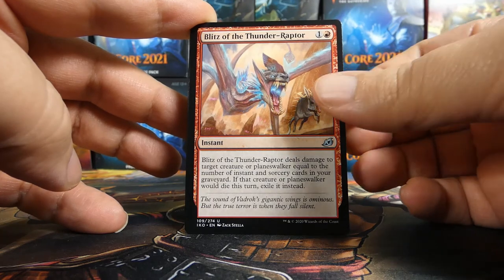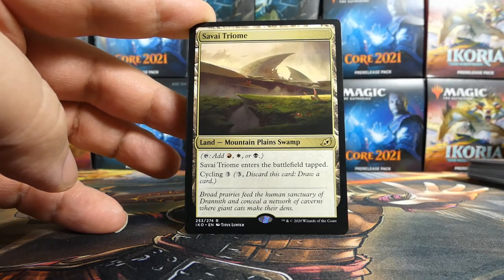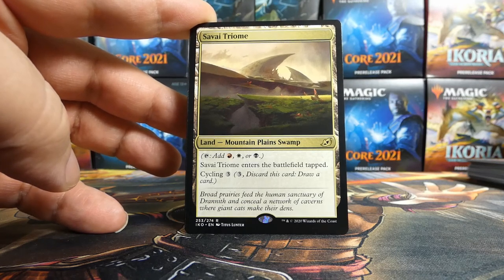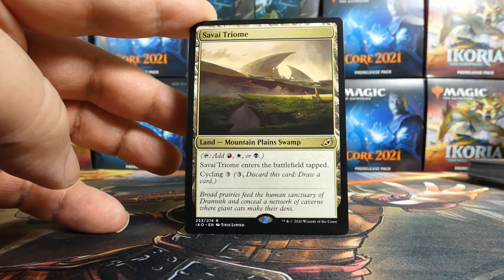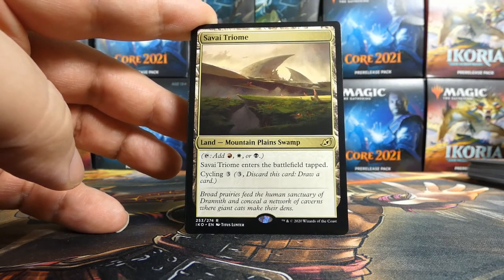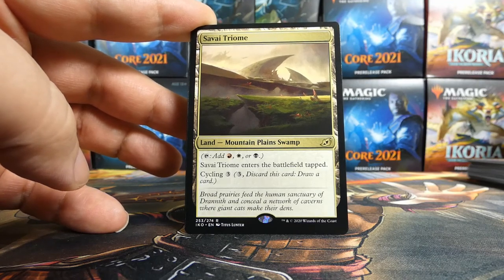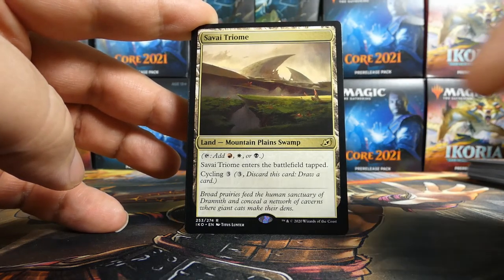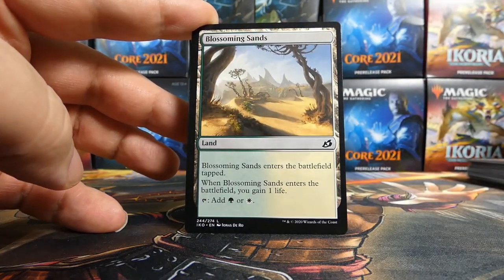My next rare or mythic — oh my god, don't give me a heart attack — it is a Savai Triome. Not like a bomb card, but it's got two of the colors of Vadrok and a third in black, so it could help with General Kudro or Labyrinth Raptor — interesting. Usually I don't like opening triomes, but we've already got three mythics so having a triome for a little bit of fixing if we need it is actually a welcome sight. Behind it a Blossoming Sands for more possible fixing, and a dinosaur token.